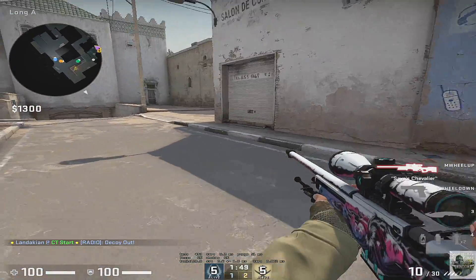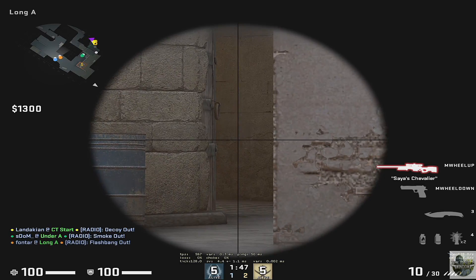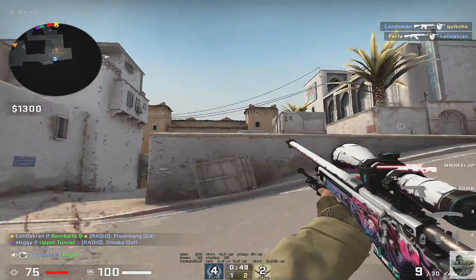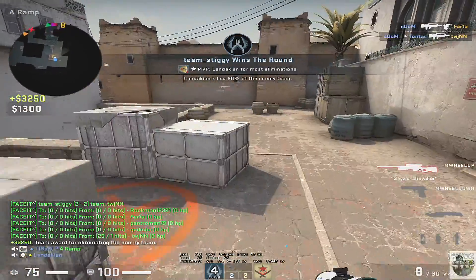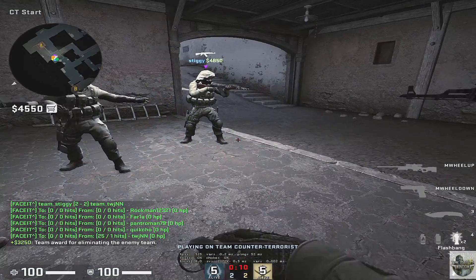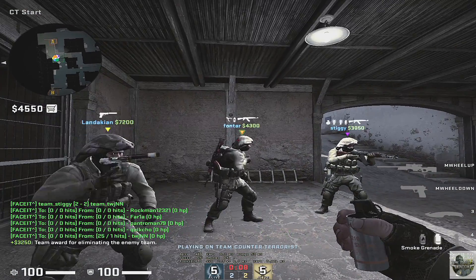I'm not entirely sure how he did it, but somehow he was able to hold off a full rush over at the B site. So that's how he's doing it — I just sprayed two of them through smoke on B.